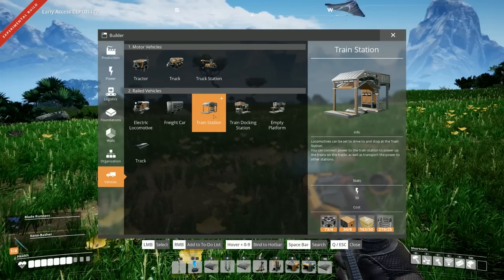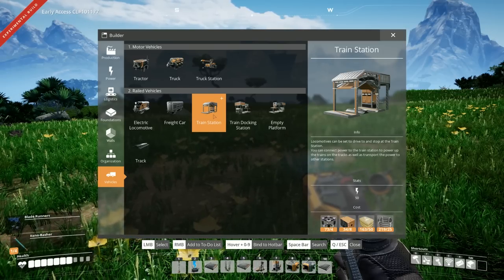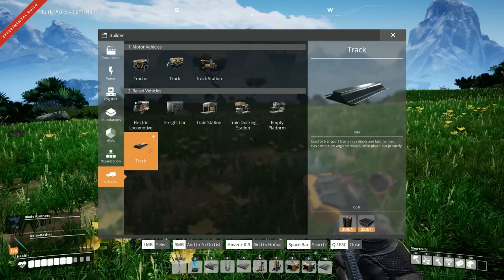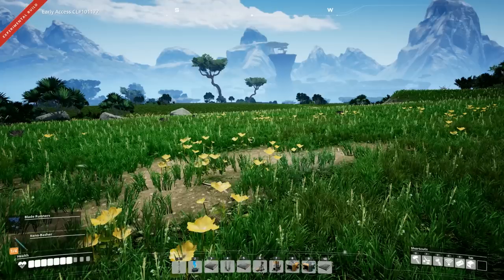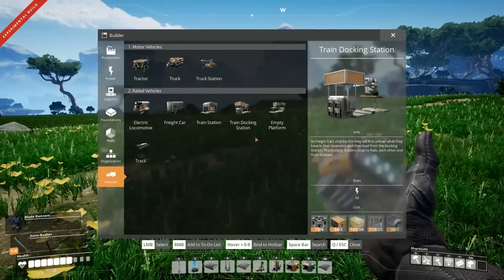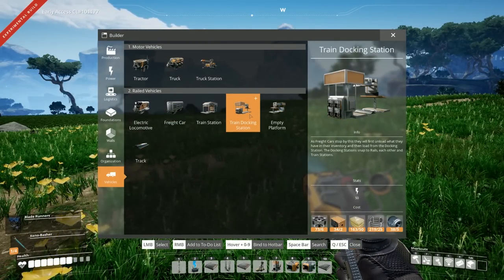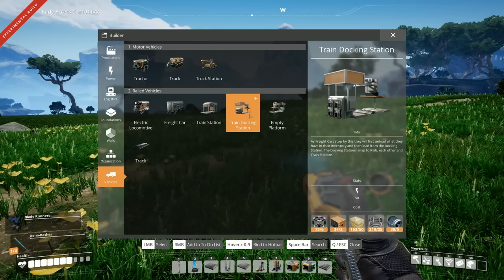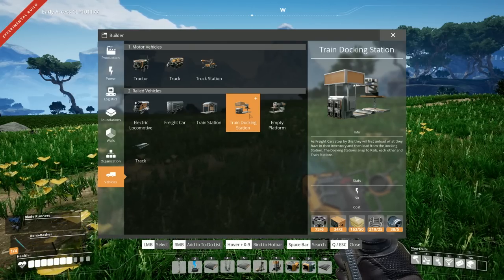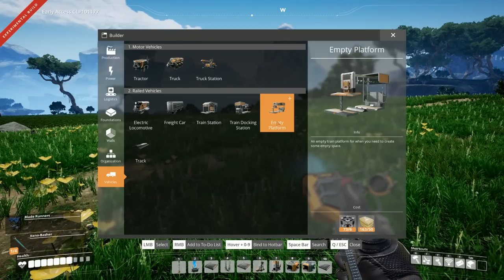Reading the train station description: locomotives can be set to drive and stop at the train station. You can connect power to the station to power up the trains on the tracks, as well as transport power to other stations. So the track essentially acts like a power network — if you're transporting from quite a ways away, you could realistically use the track for power too. The train docking station: as freight cars stop, they first unload what they have in their inventory and then load from the docking station. You can't load and unload at the same time. There's also an empty platform for creating empty space.